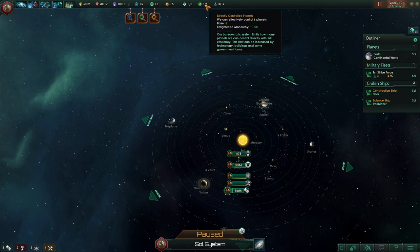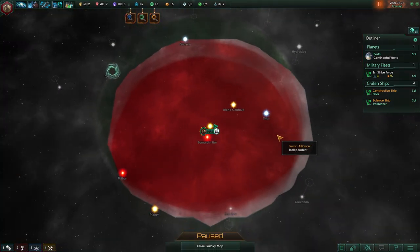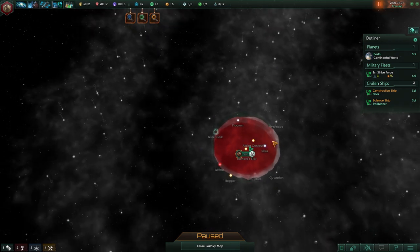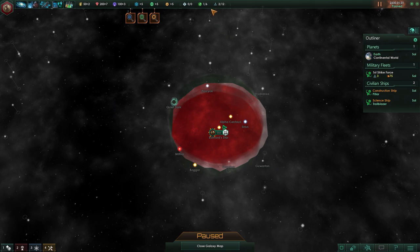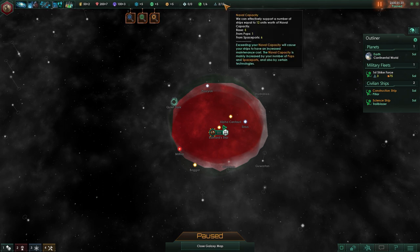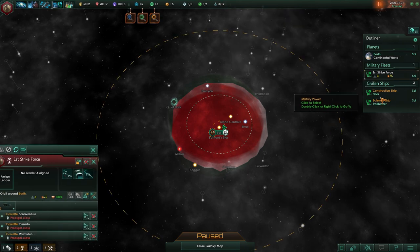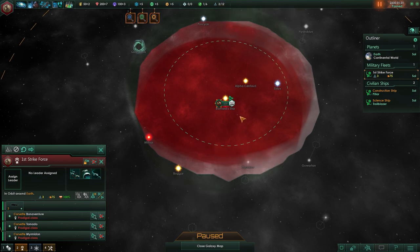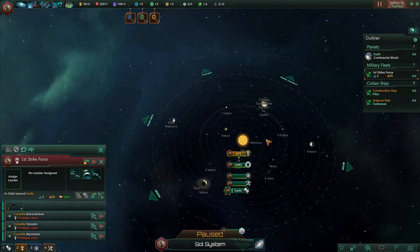You have to decide which planets or systems are of strategic importance and you want direct control — you only get to manually control those planets. We have naval capacity — up to 12 units right now. We start with a very weak fleet and they take 3 out of 12 military capacity at the moment. Next up, let's talk about the actual planet.